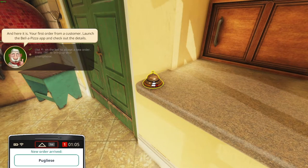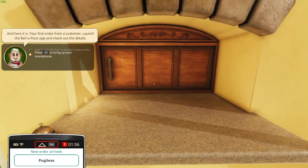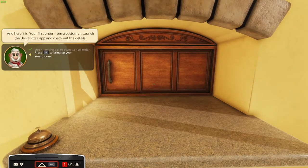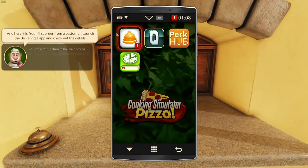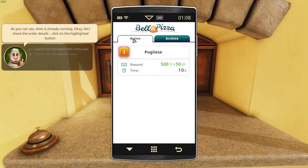So ring the bell. There we go — the order has arrived! And there it is: your first order from a customer. Launch the pizza app. So this is the Bella pizza app to check out the details. As you can see, the timer is already running. Let's get into the order details.